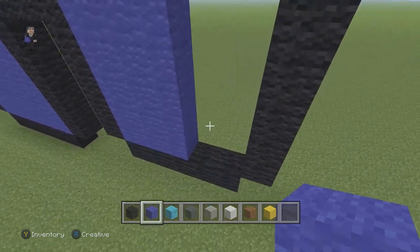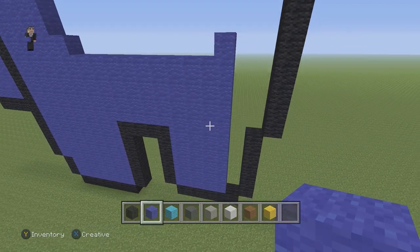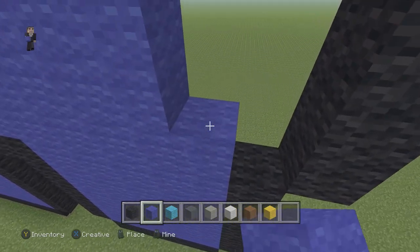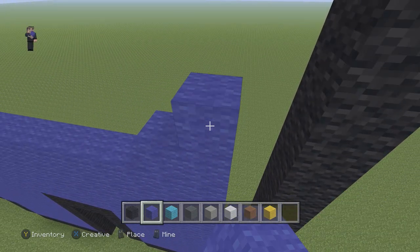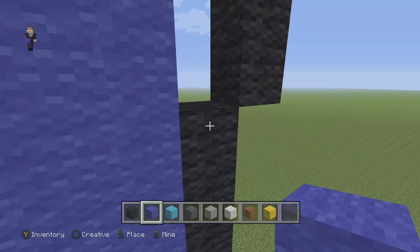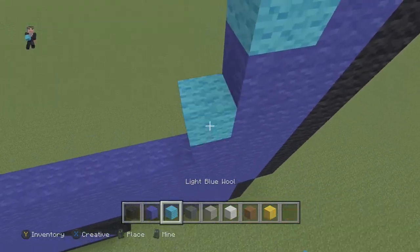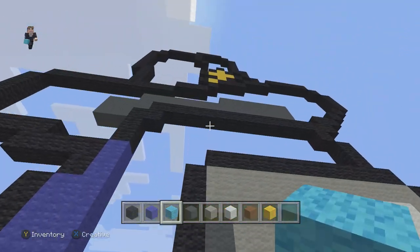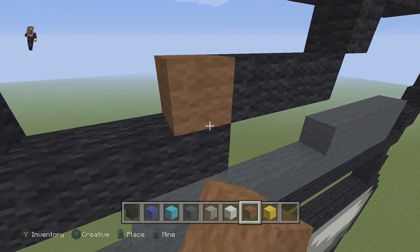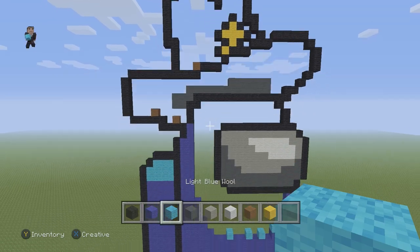Then we're gonna do one row of 10 — just one block going one row higher. Then it's gonna be a row of 12: 1, 2, 3, 4, 5, 6, 7, 8, 9, 10, 11, 12. Then this next row just has to go all the way up. This will be filled in with some light blue wool, and the hat of course is gonna be brown. So go ahead and fill in the hat with some brown wool, and the rest of the Among Us with some light blue wool.